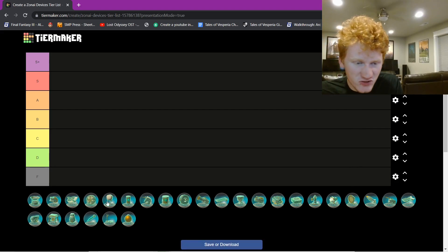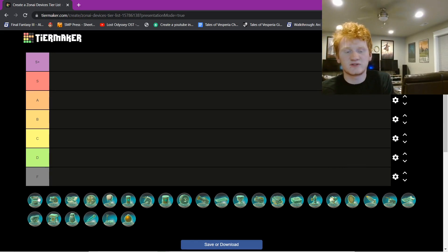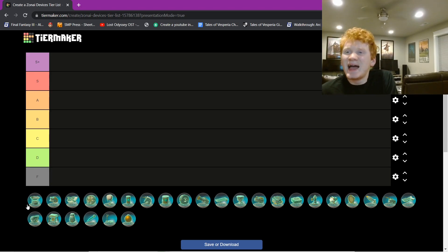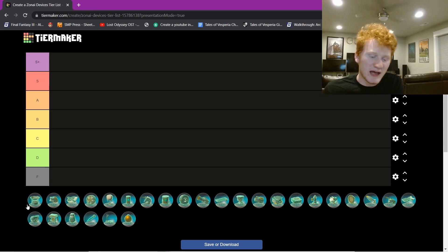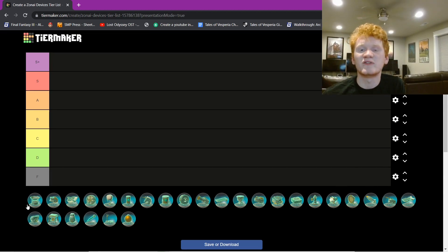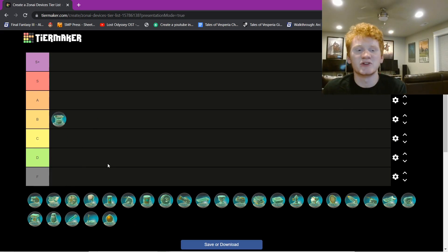We're just going to start with whatever it gives us. First up: Portable Pot. It kind of sucks, but I kind of love it at the same time. Once you've got the Traveler's Medallion, you can just place it down, teleport to a cooking pot, and come back. I'll be right in front of a boss fight and realize I don't have any food, then I'll just bring out three portable pots and cook to my heart's content. It's not that hard to get Zonai devices — just get a bunch of portable pots and they're very convenient. I like the portable pots. Are they good? No. But are they kind of fun? Yeah, I'm going to put it in B tier.